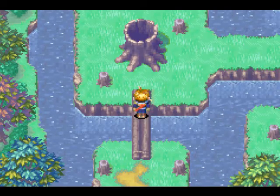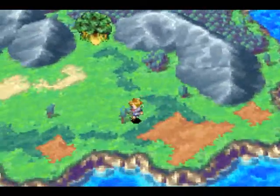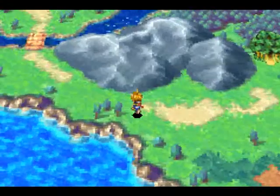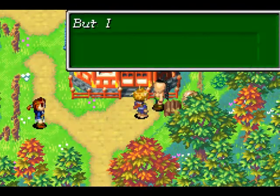We got a Douse Drop — did you catch that? Yeah, in the text box down there it says we got an item called a Douse Drop, which is another one of those Psynergy learning items. Alright, so now we're past Mogal Forest. Hey, I pronounced it correctly!